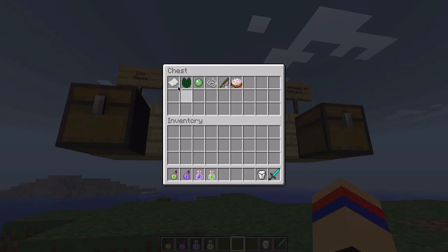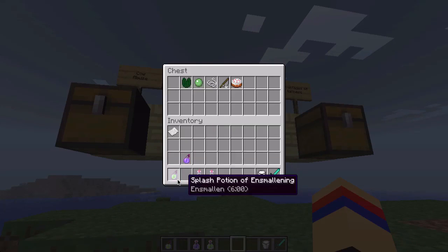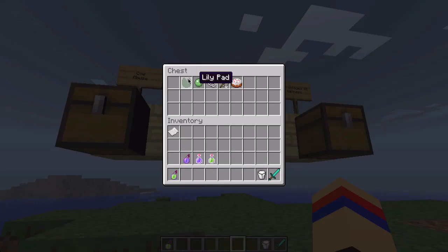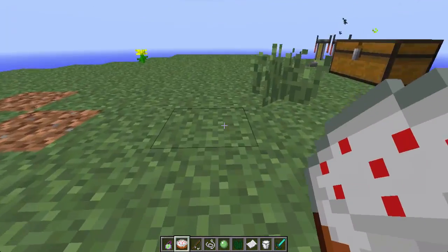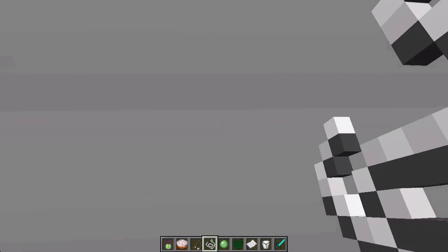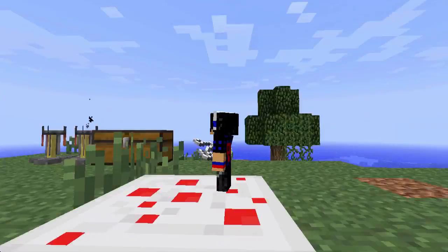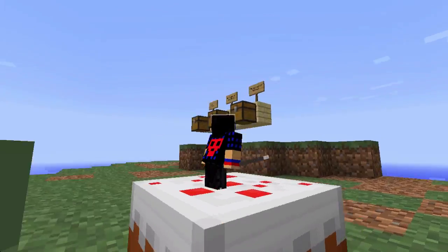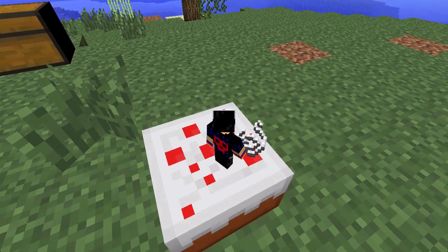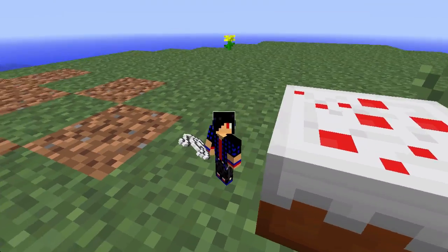Next we have the advantages of being short. So the first advantage: if I place a cake here I can climb up the cake — king of the cake! This is me on top of the cake right now. It's pretty awesome.